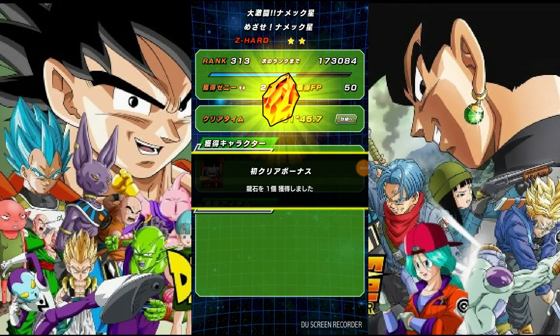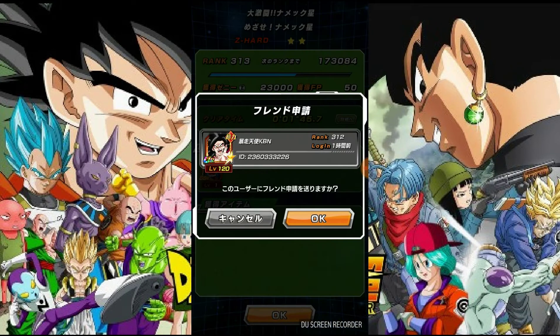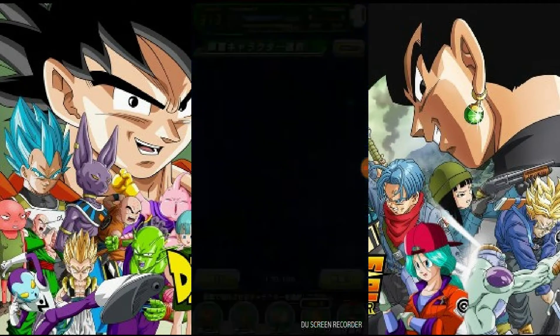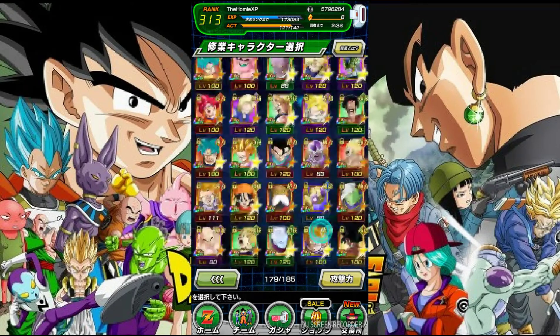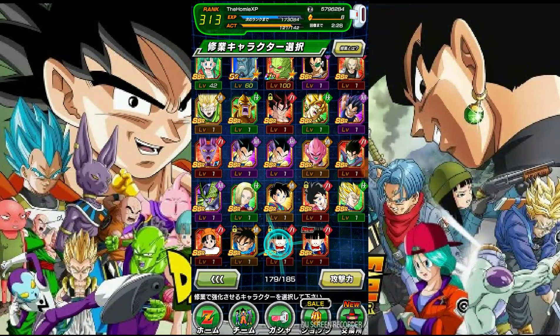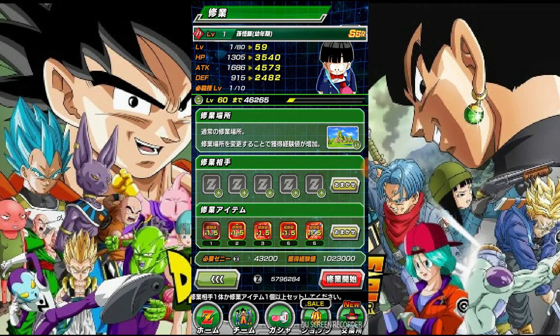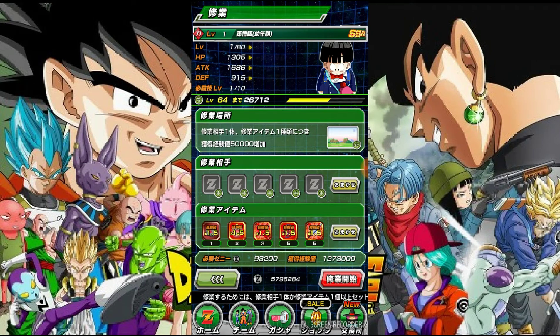What's up everybody, this is the homing fan. Today I'm making a video on how to get more of this Gohan. Basically this Gohan is free - you do the event twice, the normal and the hard, and you get two of them. What you do is take the one you locked first and level him up.